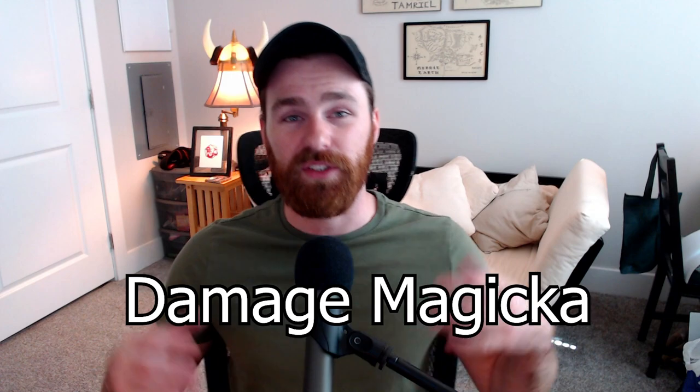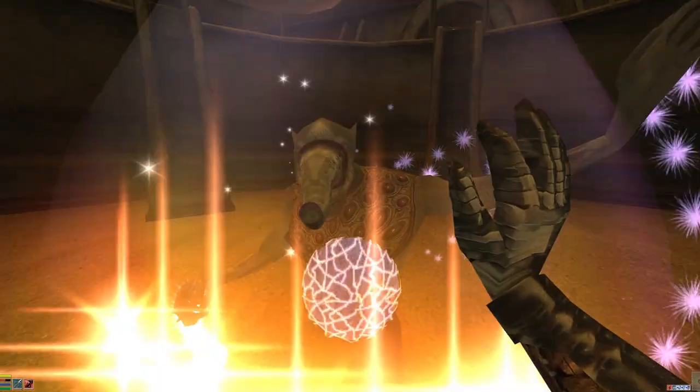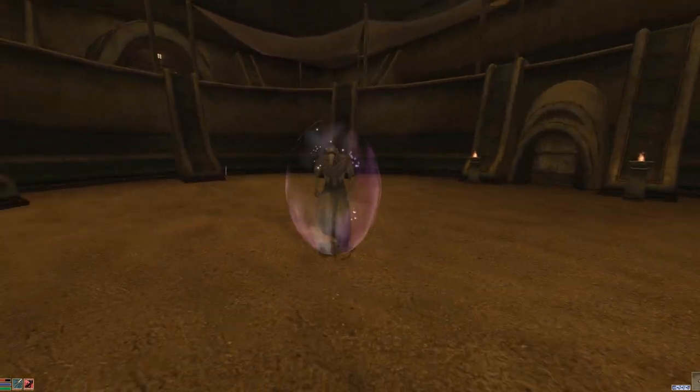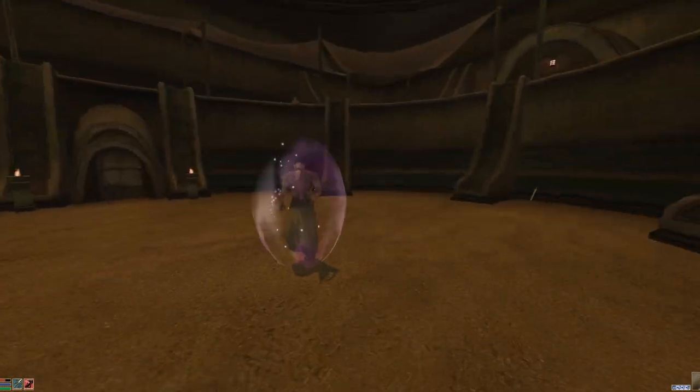The second spell is Damage Magicka, and this is going to be incredibly helpful and very magicka-efficient when compared to something like Silence or Sound at impeding spellcasters from doing what they want to do — and that's absolutely annihilate you using spells. I especially like Damage Magicka when going against creatures rather than super high-level NPCs that will just reflect it back in your face, because with a relatively high Damage Magicka spell you'll be able to take out an Ash Ghoul or an Ascended Sleeper's magicka pool in just two to three casts.